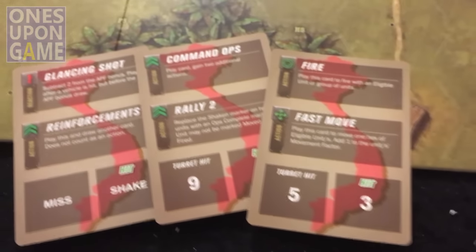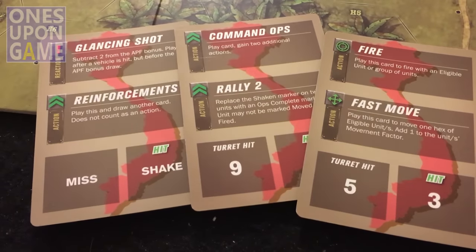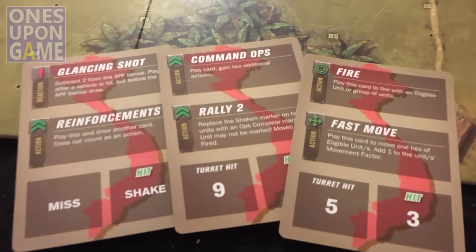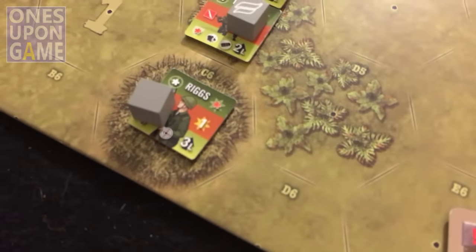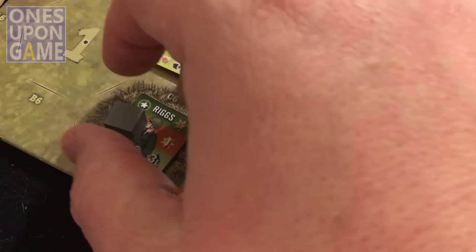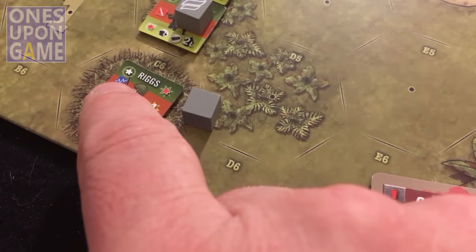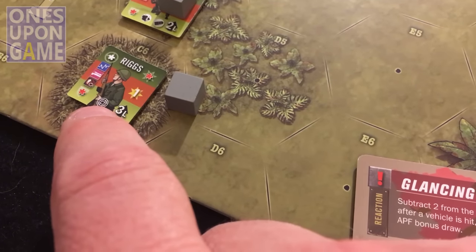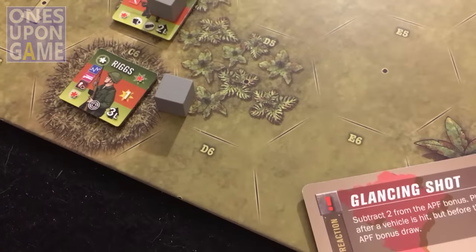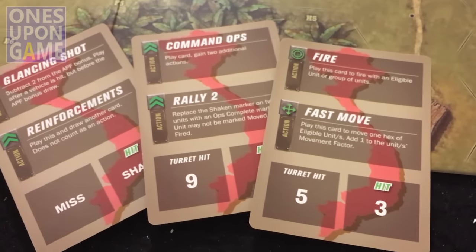Since I have the initiative, I want to try to strike fast. The downside is that shaking units are severely limited in what they can do - that's not good at all. I've got a sniper here, and sniper is really good in that his sniper ability is always available. His deadshot or killshot power would activate on a card that had a power symbol on it.